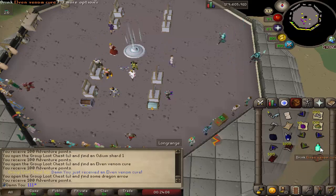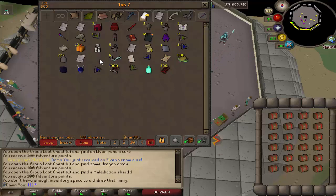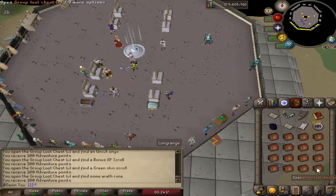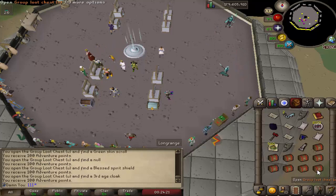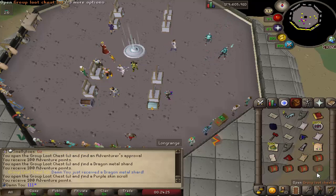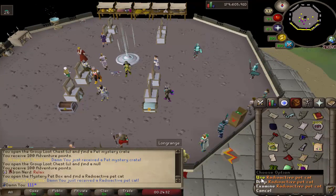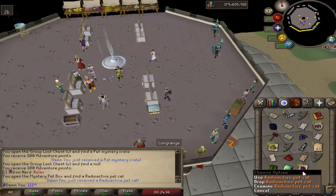Elven Venom Cure — that's really nice for Zora. 24 left, let's see what we get. Double X speed scroll, another Onix, another double X speed scroll, Dragon Warhammer — nice, another double X speed scroll. 30-inch cloak, I'm probably just going to disassemble that. Ranger boots — sick! And I got a radioactive pet cat, that's cool. I got one that yells. Although I suppose I should complain about that — that's rare. Ring of gods.